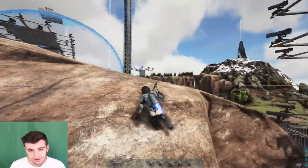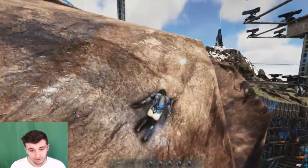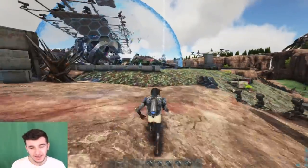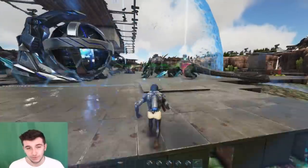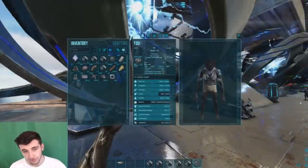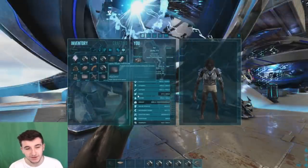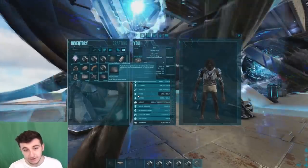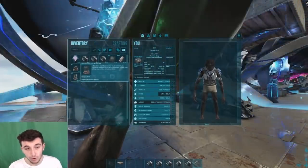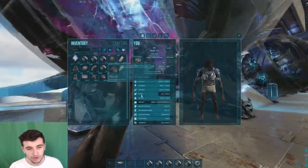I'm going to be teaching you guys how to build this. It's very simple and easy to do. You're going to need to be able to unlock the tech hatch frame, and you're also going to need the water well, which is unlocked from Ragnarok or Scorched Earth. You're going to need pipes — they don't need to be metal, they can be stone. You're going to need ceilings, walls, a water well, and a hatch frame.